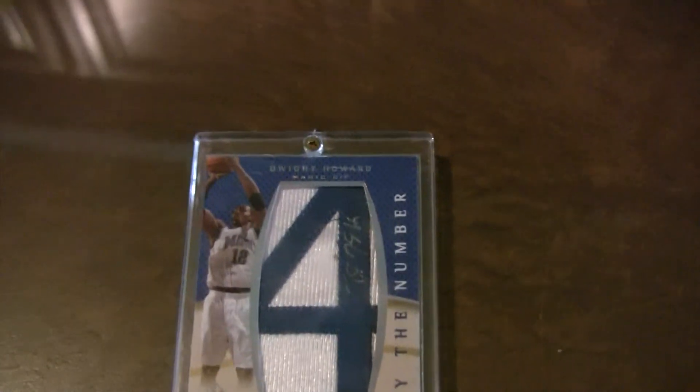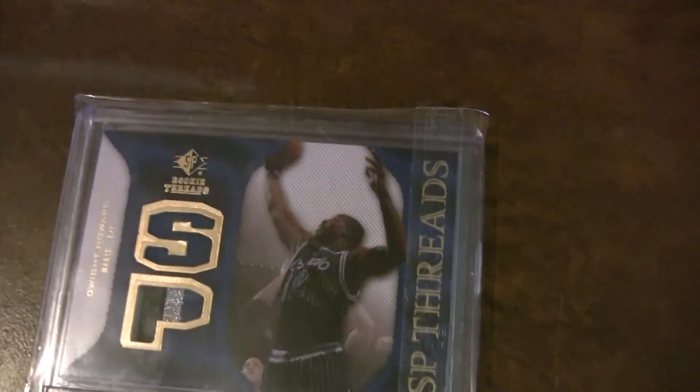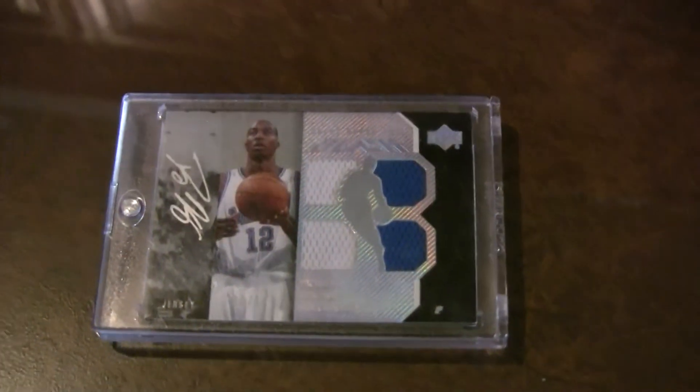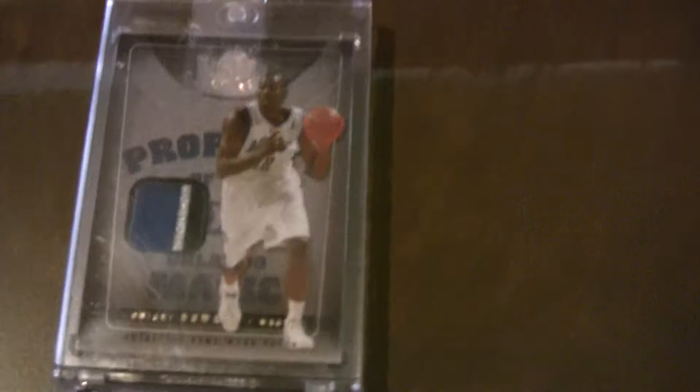0708 SP Authentic By the Numbers Autograph, SP Rookie Threads Patch, 0607 Upper Deck Black Autographed Jersey, Quad Year's 0506 Ultimate Patch, Rookie Year.